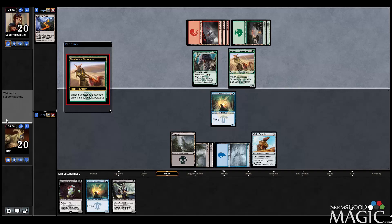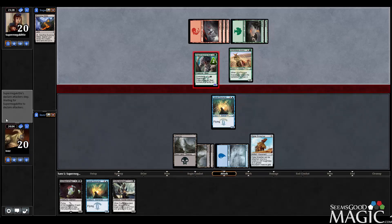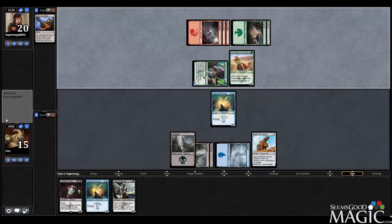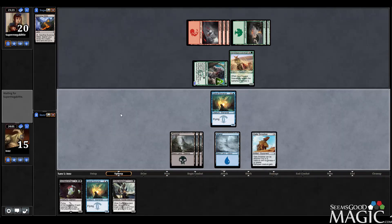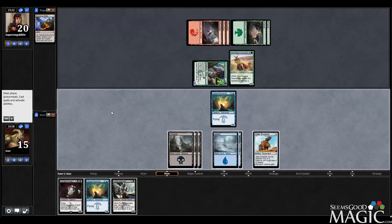Alright, he's going to bolster on the bear to get in some pretty good damage to be honest, so we take five. Let's see if we draw another land here - did draw the land, so we can play the Arch Fiend.